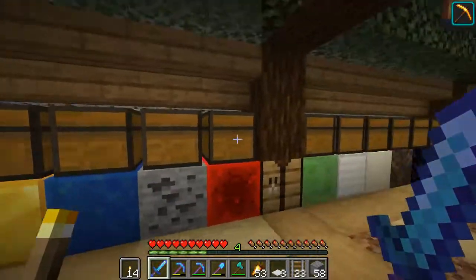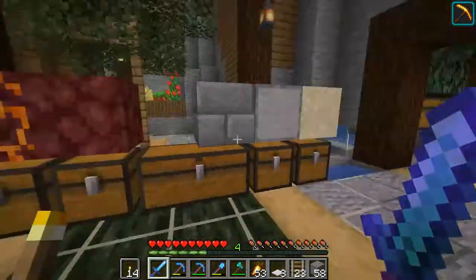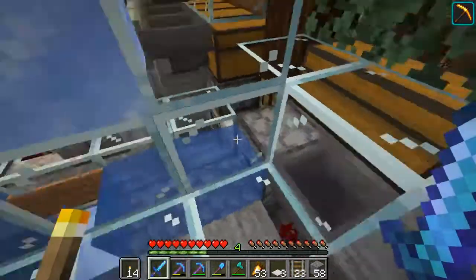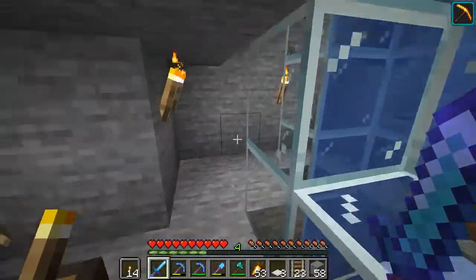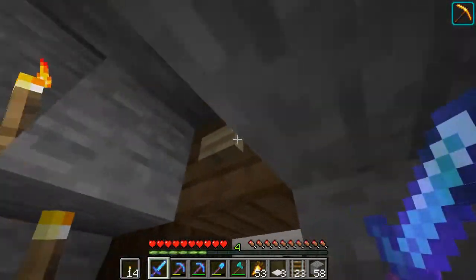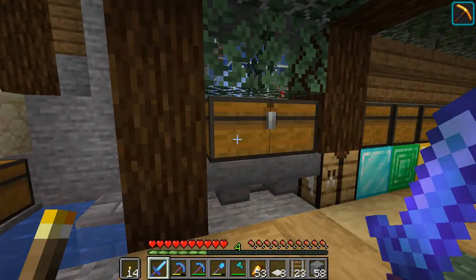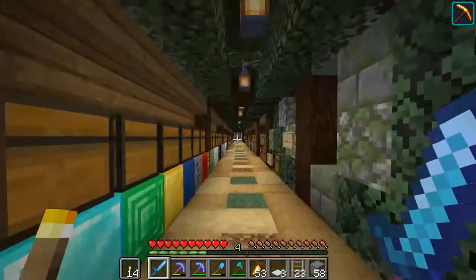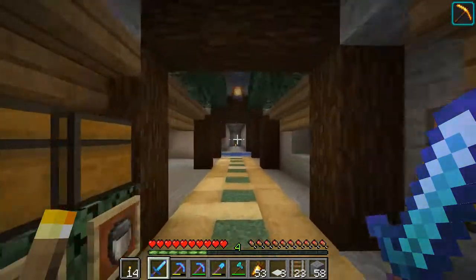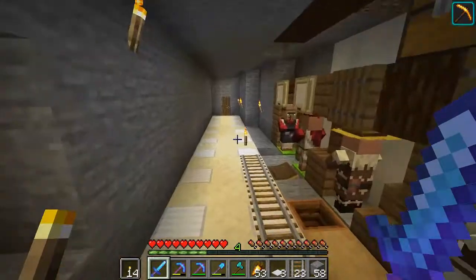The mega item sorter takes all the items I normally get that are sitting randomly in my inventory. It's a simple system — you fill it up and it puts items into a dropper which auto-activates whenever it has anything in it. It sends them up into a long water stream where they all get sorted. Getting the timing right was tricky because if the dropper goes too fast it starts clogging up the system. I'm still working on it since it's going to require so many hoppers, and I need more wood to make them.